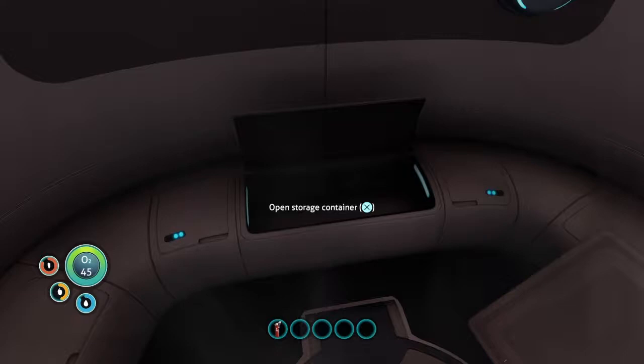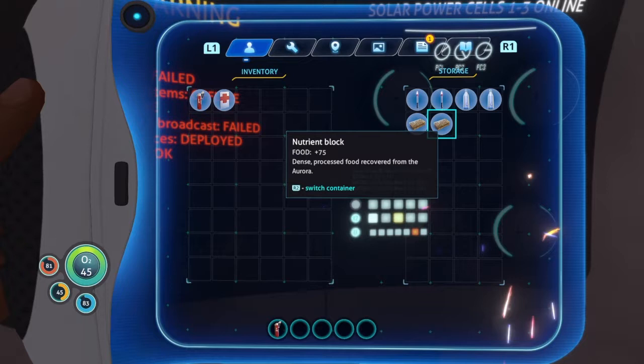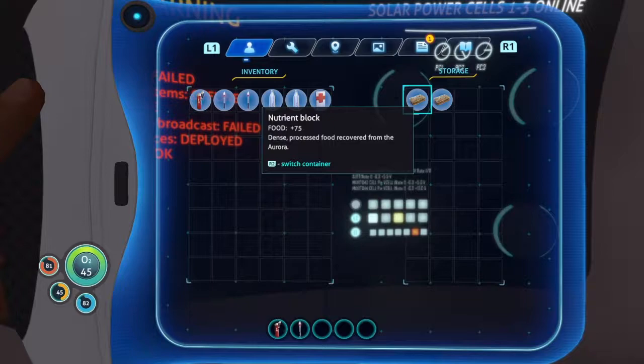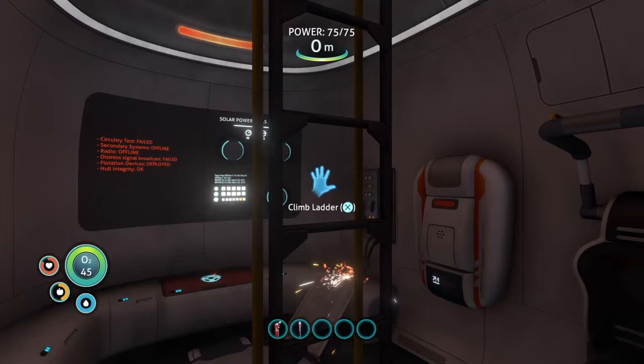Another tip a lot of people don't even notice is there's a storage container right here, which contains flares, water, and nutrient blocks. I recommend hanging on to the nutrient blocks because they actually don't degrade with time, and a lot of the food you pick up will degrade. But do take the water, because the first thing you're gonna do is get thirsty. Your thirst has a tendency to go down twice as fast as your hunger in the beginning of the game, so go ahead and drink some of that water right now.